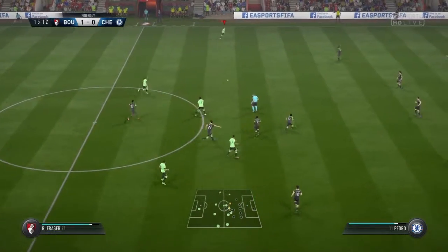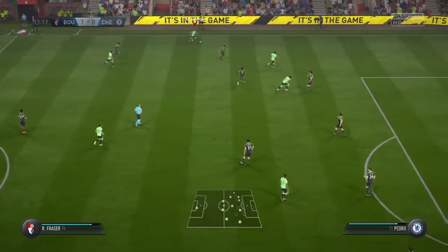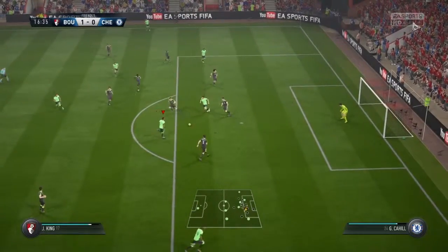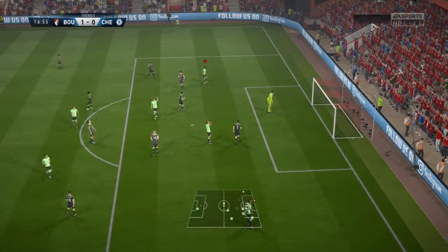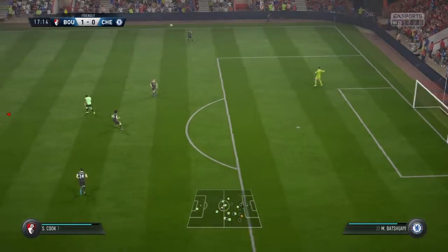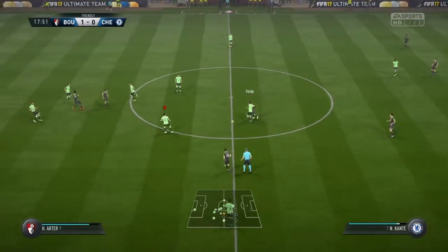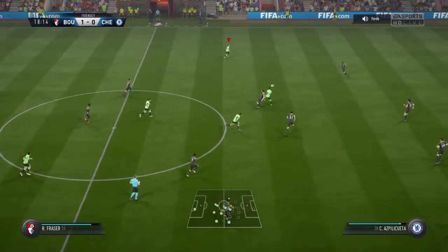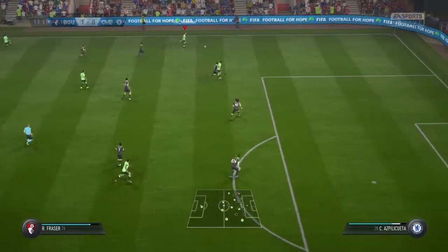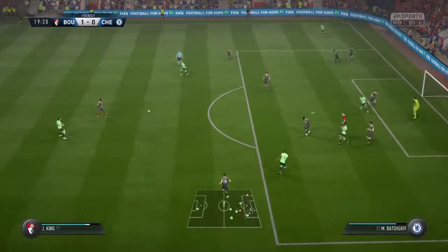Turn pass. They spread it out wide here, chance to get some width into this attack. Short passes but they're keeping the ball. He's had a go — well, if you don't buy a ticket, as they say, and fair play to him for having a crack. Jack Wilshere moving forward with some danger to the opposition. Here's a chance to whip it in — not a great cross at all in the circumstances.